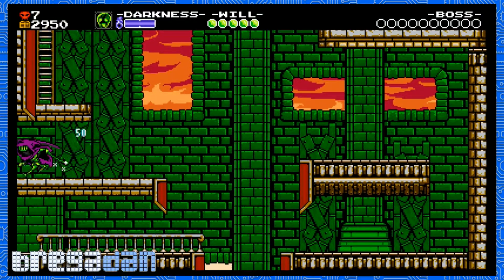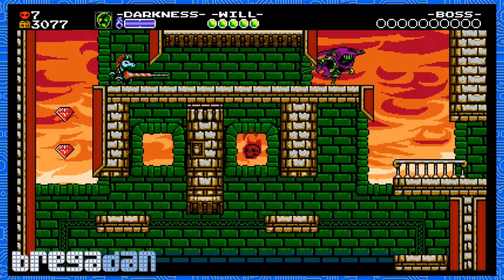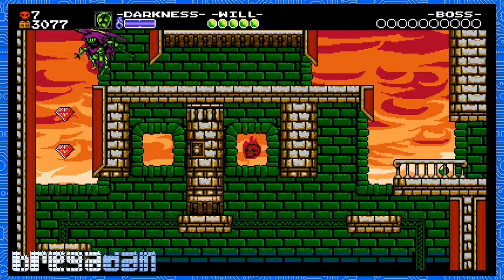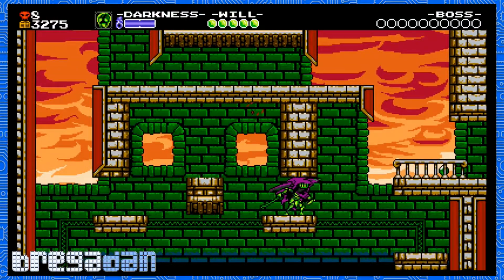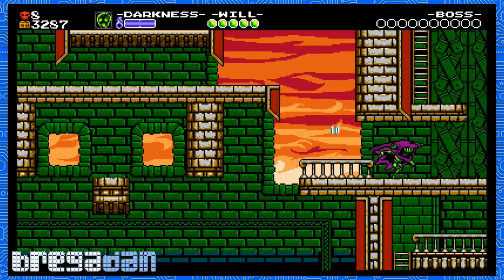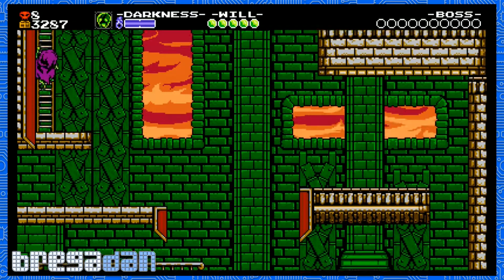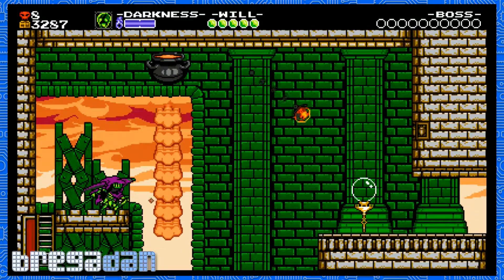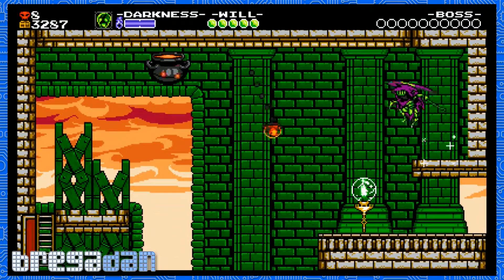Watch out for this idiot. Climb up and get this guy. Darkness back. This one, I believe, has health up there. It's not too difficult to get to. Yep, there we go - health and the checkpoint. And away we go.